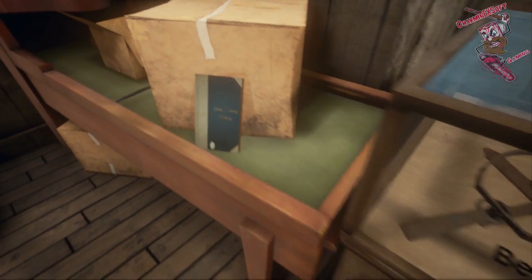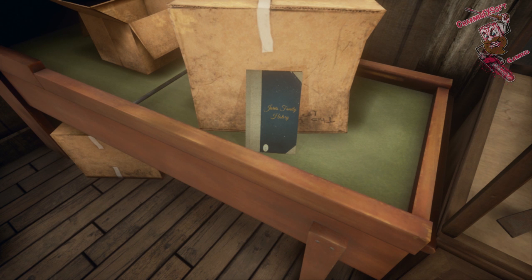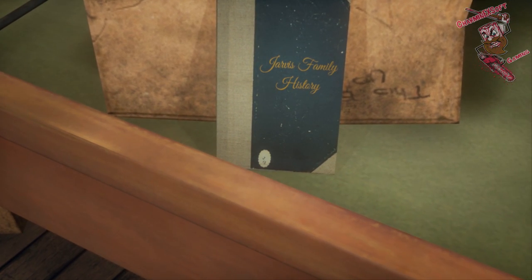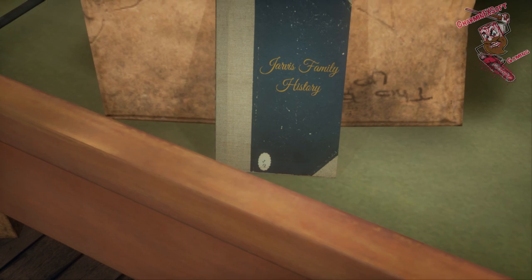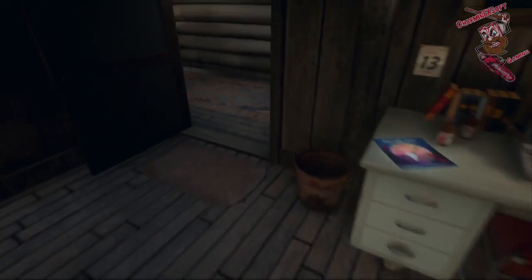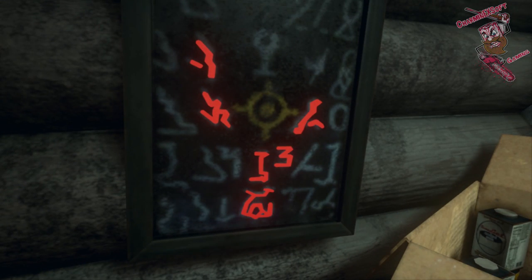There are two unlocks right now, and the first one is the Jarvis Family History Book. You need to get these things more centered on your screen in order for them to zoom in properly. You just heard that click — that would be the first one. You can see we get the top left mark right here; that's the one that just popped up.